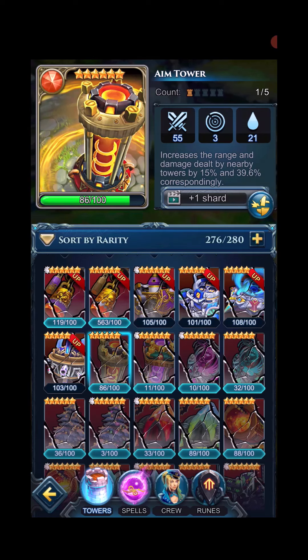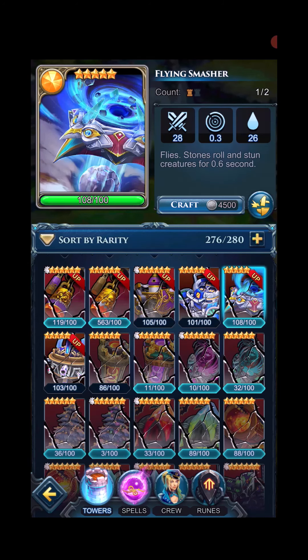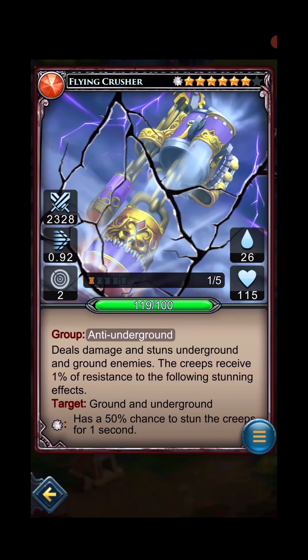Okay, here we go. Got some new towers and we're gonna focus on the air quality, so to speak. We've got some of the flying towers — flying spray — and I believe this is an area damage tower, the flying smasher which stuns. Stunning category. And we've got damage for the flying cannon. We got one in a couple of different categories and we also have the new flying crusher tower and the league version.